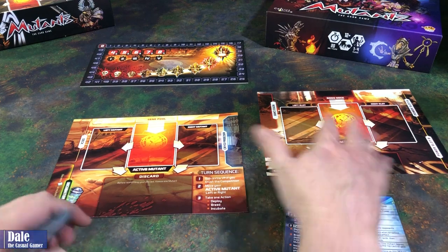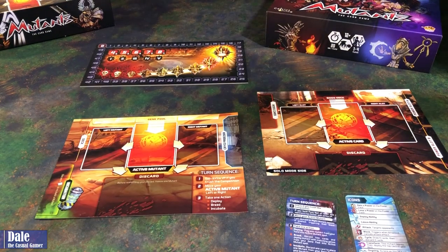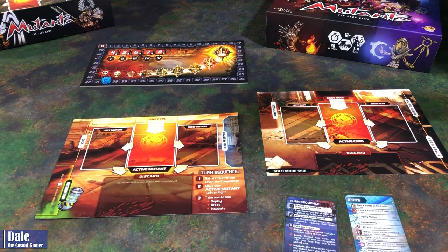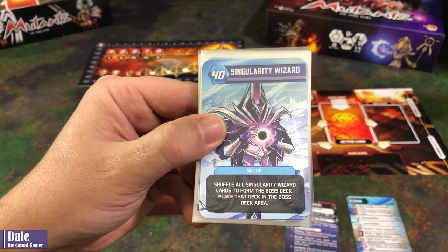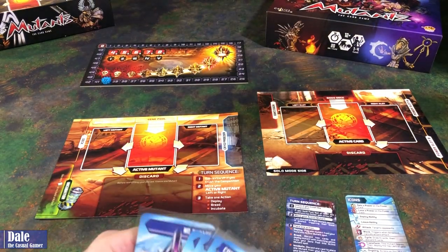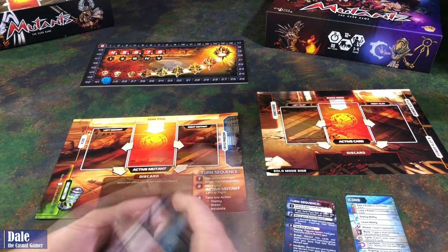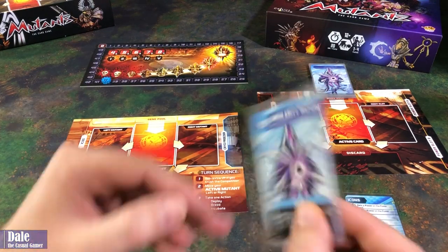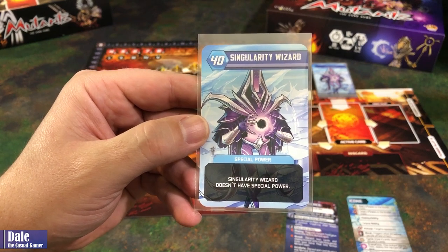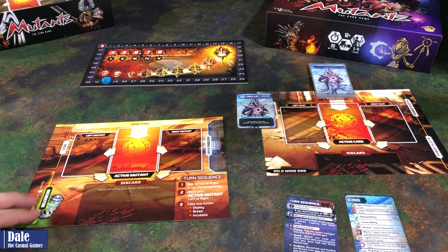For our boss, we're going to take on the Singularity Wizard. He's going to come in with 40 health. We'll take a marker and put that over here. For setup, shuffle all the Singularity Wizard cards to form the boss deck and place that deck in the boss area. Then flip our card over for our special powers, which tells us the Singularity Wizard doesn't have any special power, so this is probably the easier boss we have.